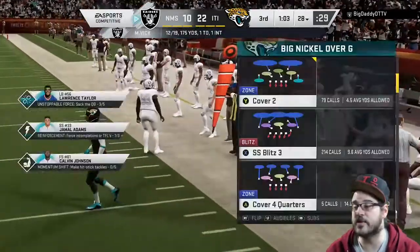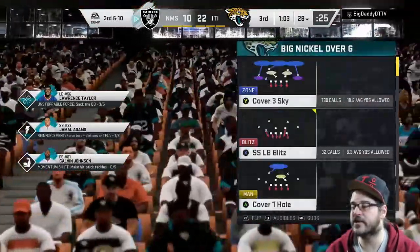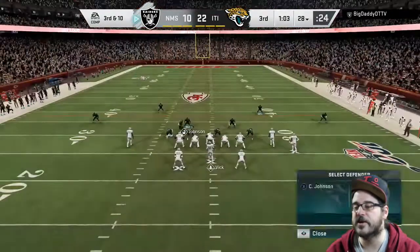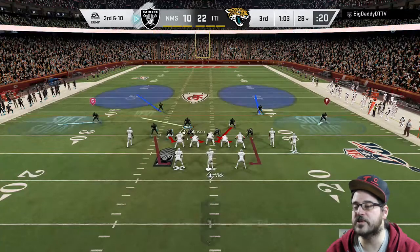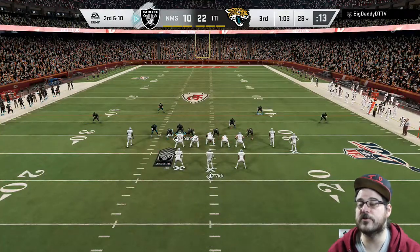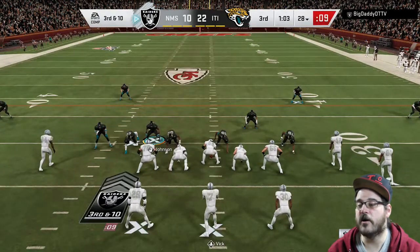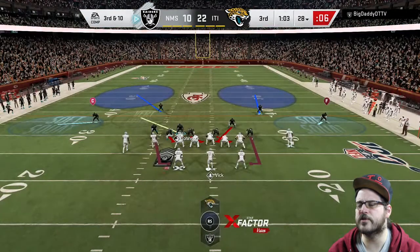I send the same thing again with Calvin Johnson usering over the middle, watching for routes, and I've got Deion manned up on that lone wide receiver on the left side of the screen. On second and ten, it looks like the opponent is reading it, noticing it. He sends a route up from the halfback — Deion does a great job manning him up, pressure gets in, and he has to throw it away. This time I'm going to go with a strong safety blitz.